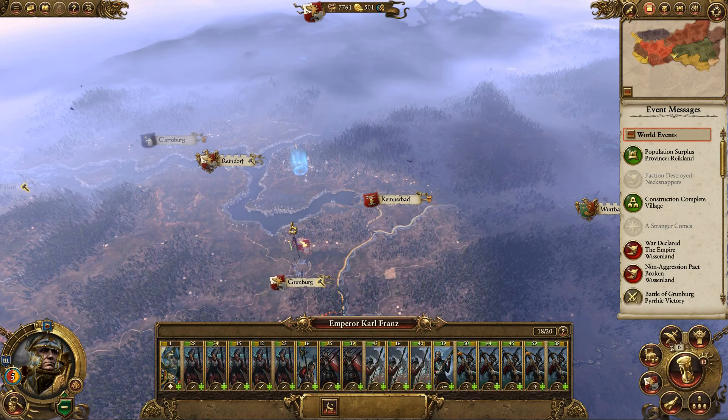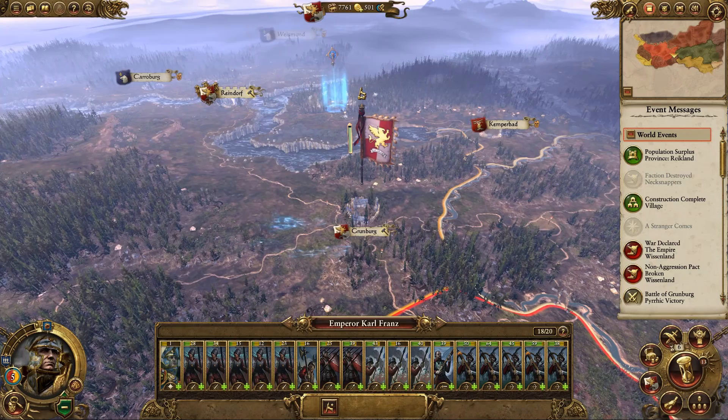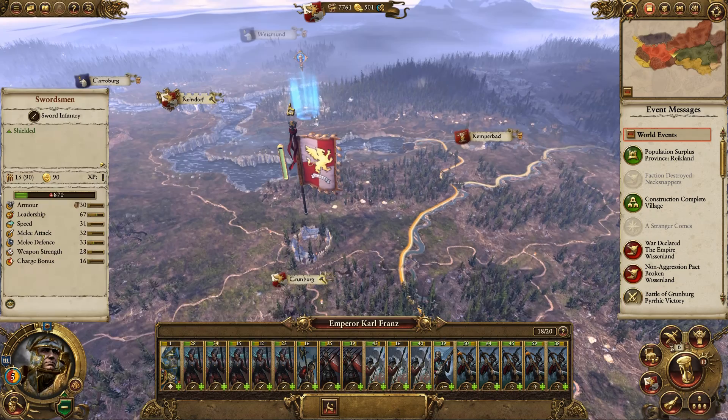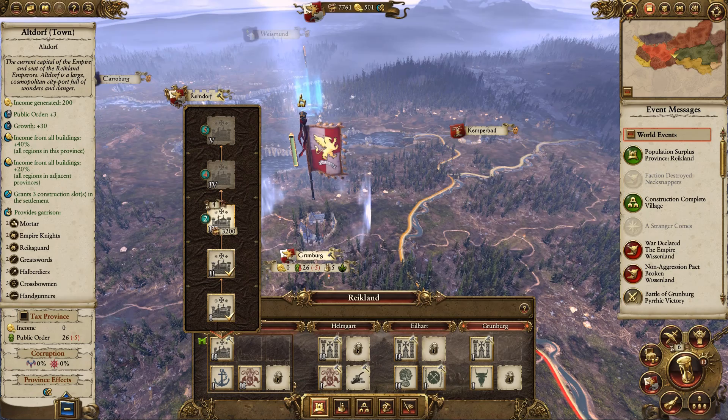Before I go any further, there's no skills available to attribute. So before we attack anywhere else, let's take a look at our towns. We also need to let our army heal — you can see some injured troops at the bottom. Karl Franz nearly died in the last episode, so we're going to let him replenish his health. It's going to take four turns. I'm just going to let them heal. The town of Reindorf can be promoted — that's going to increase income and public order from plus 2 to plus 3, and provides a bigger garrison. That's going to cost 3,200 out of our 7,000 gold.